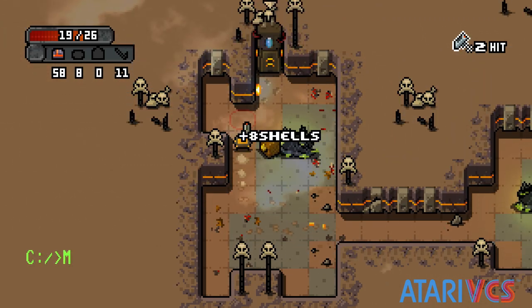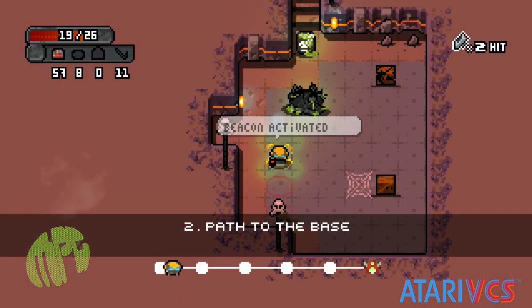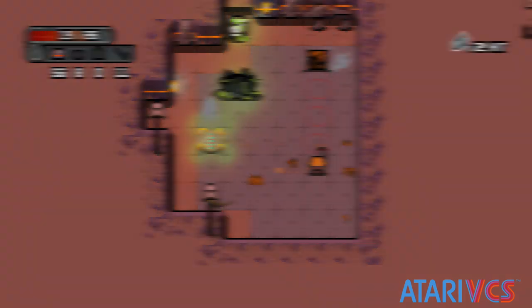Space Grunts explains itself easily as a turn-based action game. Everything in the world moves as if you were playing a classic RPG, but each prompt is based on your actions, essentially turning you into the pause screen.